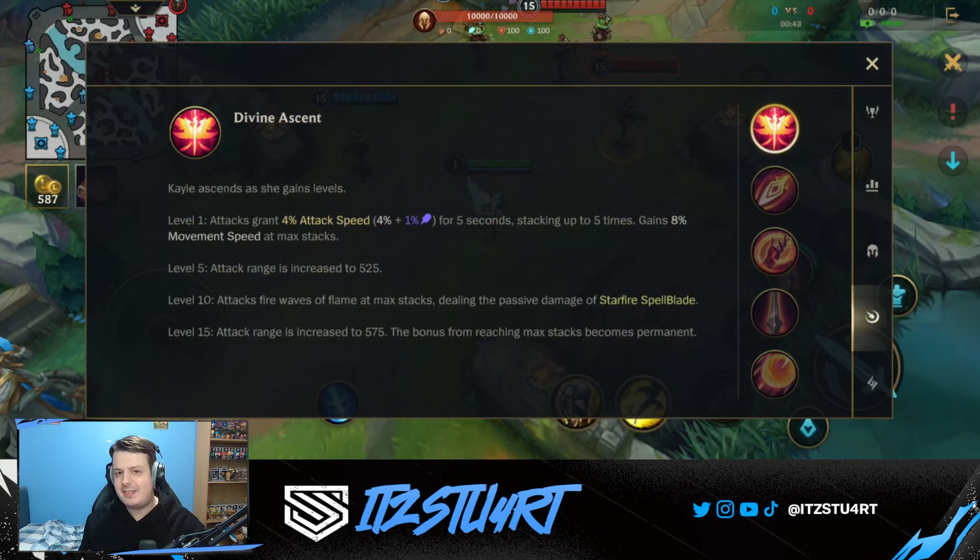Let's take a look at Kayle's passive, Divine Ascend — one of the main reasons Kayle is such a late game machine. Kayle ascends as she gains levels: at level 1, level 5, level 10, and level 15 she evolves. Early on at level 1 you are a melee champion and fairly weak. Your attacks grant attack speed for a few seconds, stacking up to five times and granting movement speed at maximum stacks.